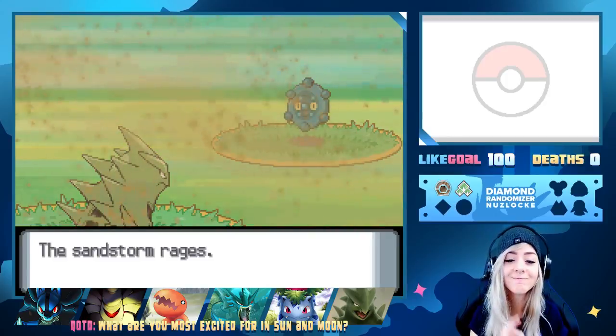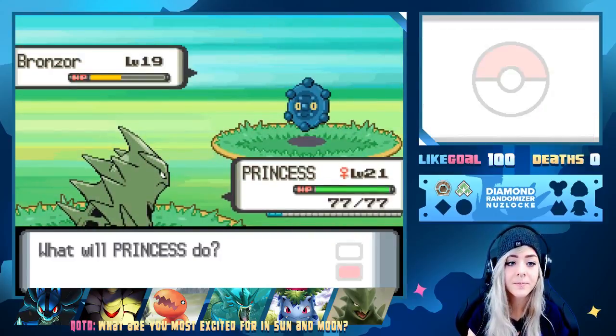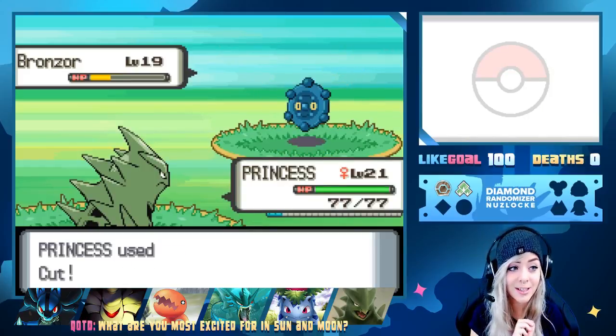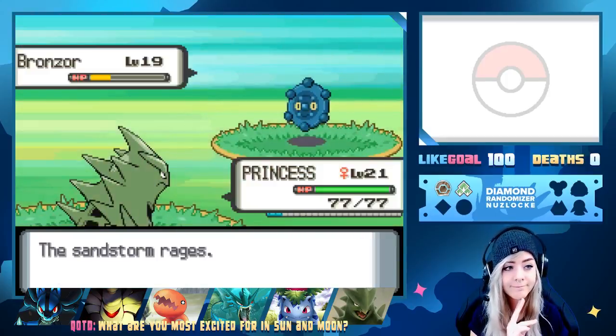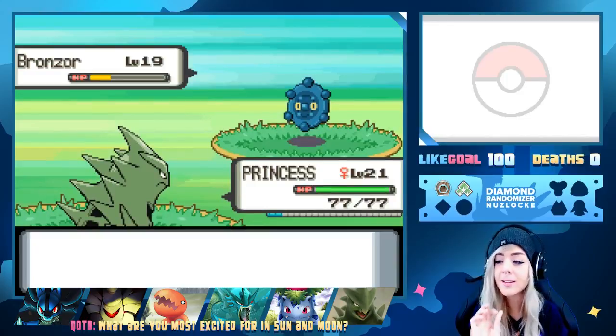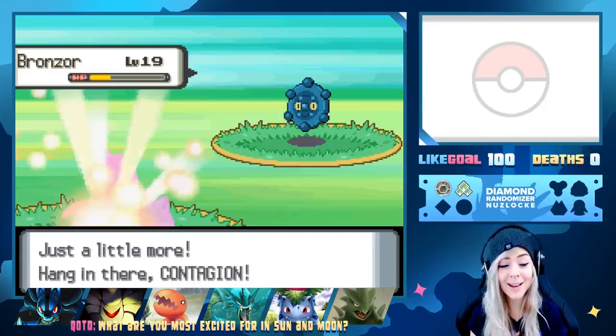Should I Cut one more time? I'm not going to — I'm gonna put it to sleep and try to catch it. We've gotten too many crits on too many encounters and I don't want it to happen again. Contagion's going to Sleep Powder — he is going to use Confuse Ray. Sleep Powder — come on.